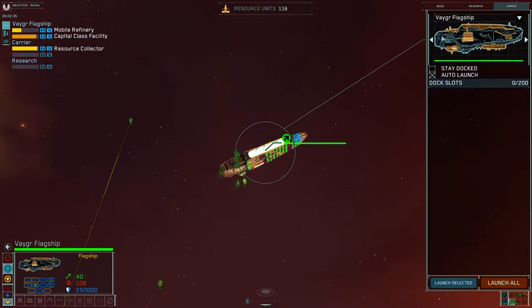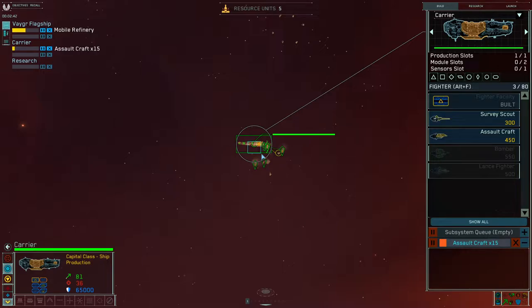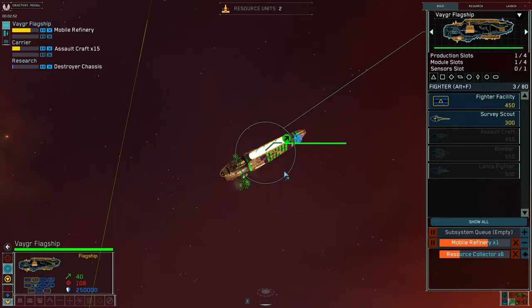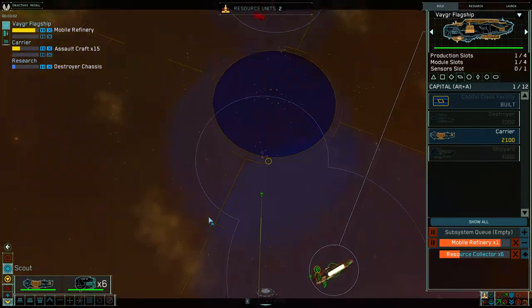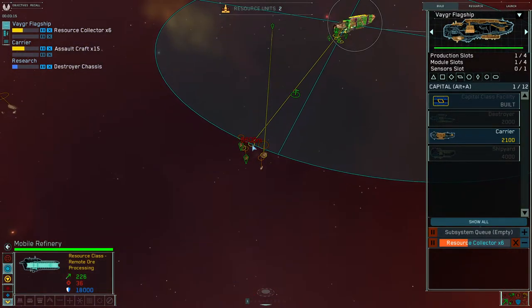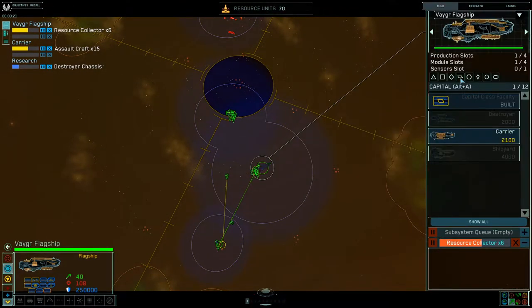You want to start Fighters and make sure you dock them so you don't show how many you have. If you have 16 collectors, you want to Research Destroyers immediately as soon as the facility is done. If you have 16, it means you're going ints first on the Flagship before researching the Destroyer — that's for maps like Nexus Evolution or Demon's Den where you have to help teammates in a 2v2, or defend against an int rush in a 1v1. I started Destroyer research as soon as I had the possibility to, then immediately followed up on Improved Manufacturing.